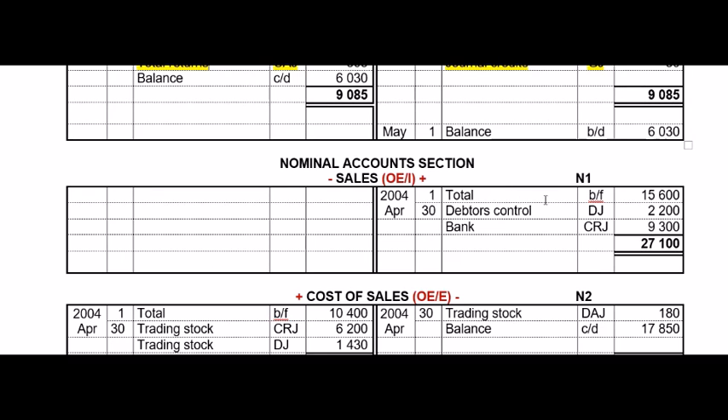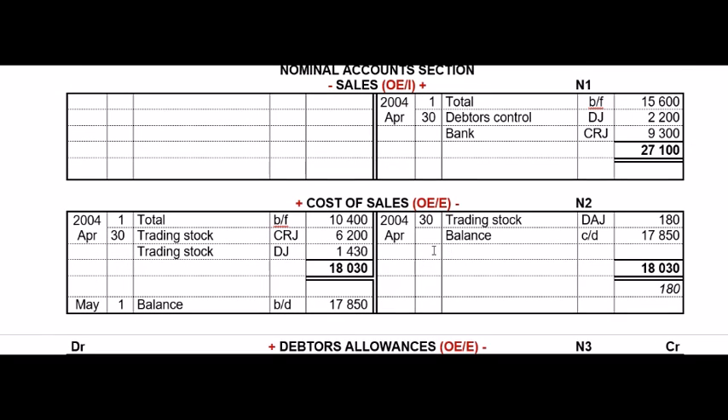Sales didn't change at all from Form 2. Cost of sales changed a little because of the DAJ — in the DAJ it's as if the sale didn't take place because customers return the stock they previously bought, so we reverse the cost of sales; there's no expense associated with that sale anymore. That's why we decrease cost of sales on the credit side. Remember the contra account for cost of sales is always trading inventory. Then you balance it, because this nominal account has balance sheet section characteristics.